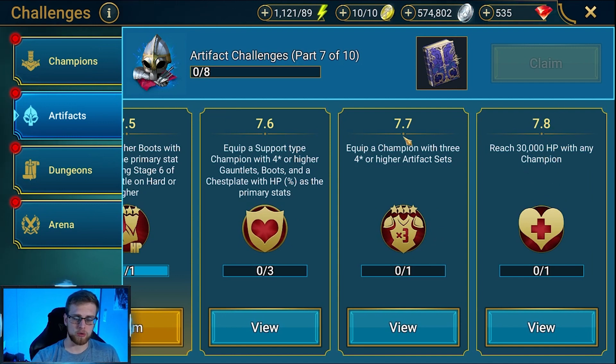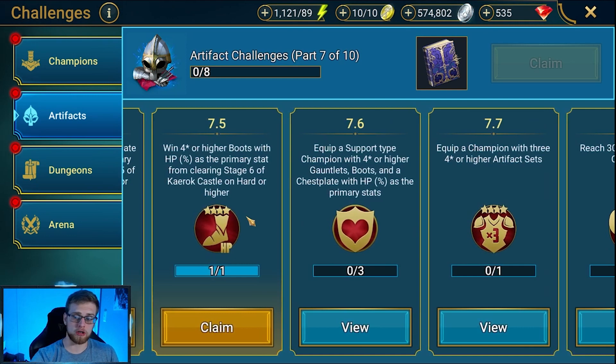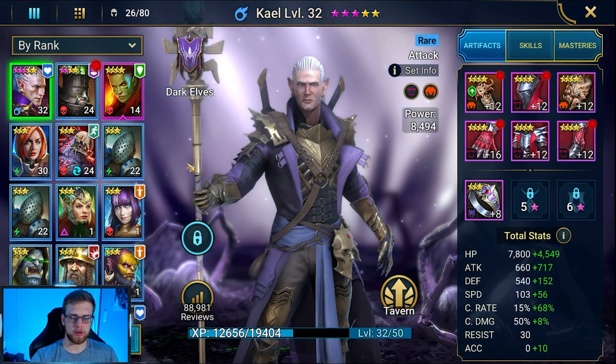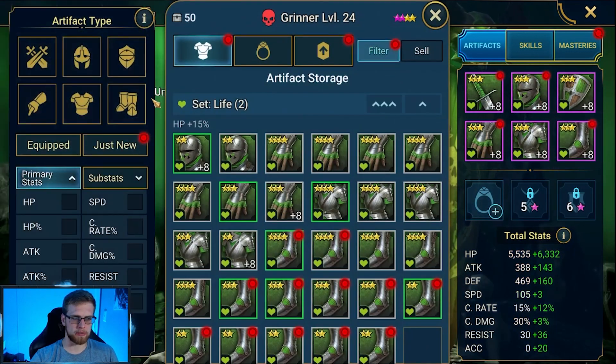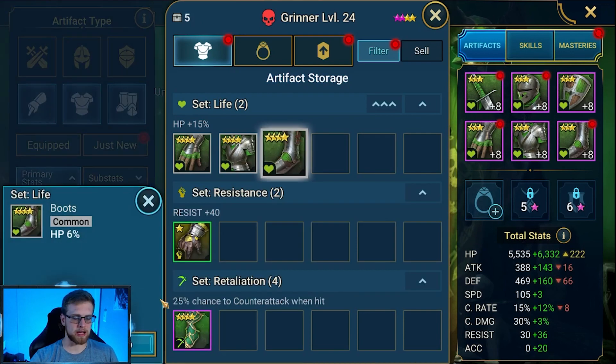First off, we have to equip a support type champion with four-star or higher gauntlets, boots, and a chest plate with HP percent as a primary stat. Basically those gauntlets, boots, and chest plate that you earned while doing these challenges — you have to equip those. Then it says equip a champion with three four-star or higher artifact sets.